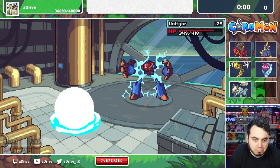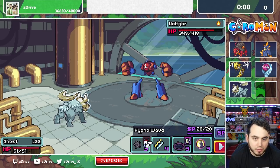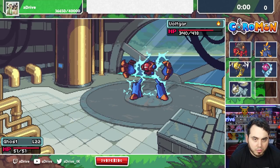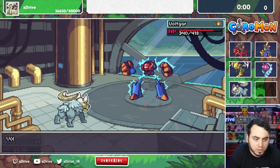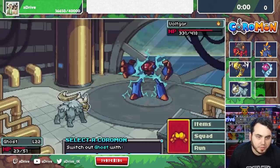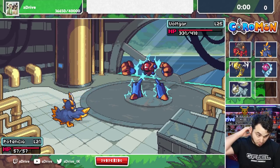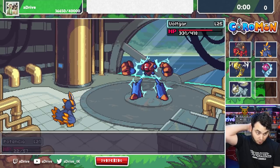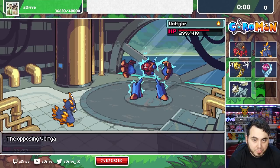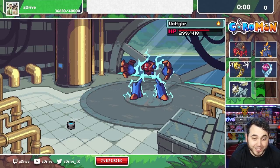Let's go into Ghost. Ghost looks so sick — Menacing is good here, I drop his attack. I don't know if he's physical or special. I kind of want to go for Shadewalker. That did zero damage though. Surge Punch. I feel like I should switch out so I can use Menacing again. Let's go into Potencia. I got him down about a quarter health. Surge Punch again — oh my god, that did damage! Potencia, you're going down. I'm getting shredded by this thing.